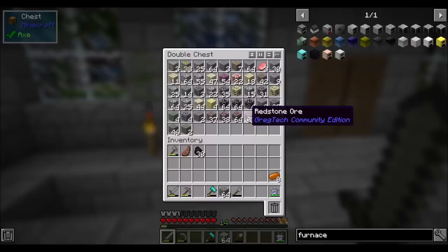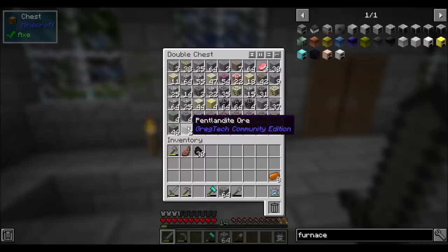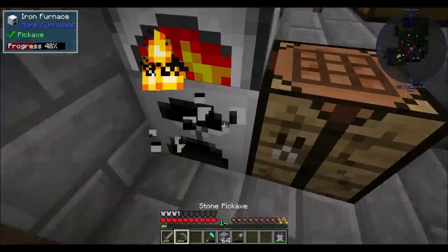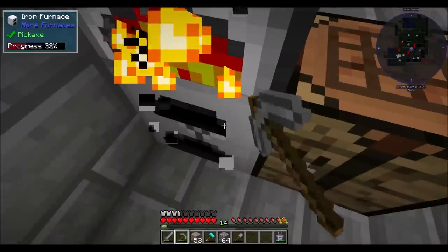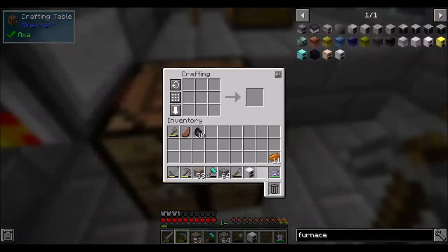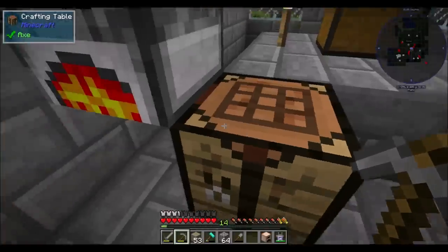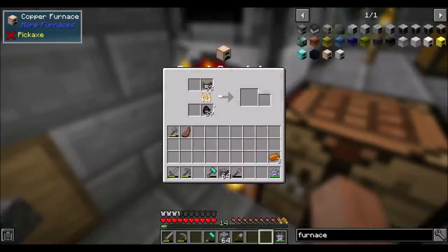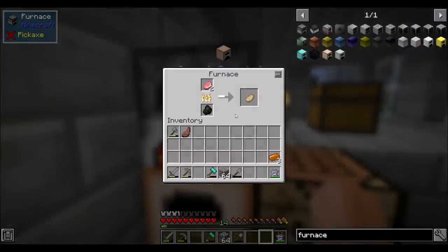There's the GregTech version of the ores and then some vanilla ores — like we found redstone dust downstairs. Pork chops. I know I have more food. None of these furnaces, to my knowledge, are any more or less efficient than the others. They just smelt things more quickly. So that'll smelt a little bit faster than this one will.